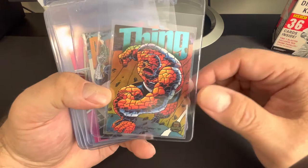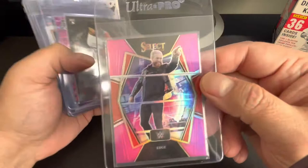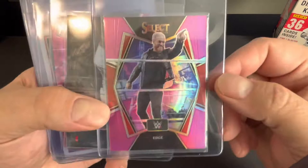Let's check them out. We got Thing from Metal Universe. We got Punisher Silver — I think that's what it's called — from Metal Universe also. We got Edge Select Pink. It's a cool card, numbered 49 from 2022.